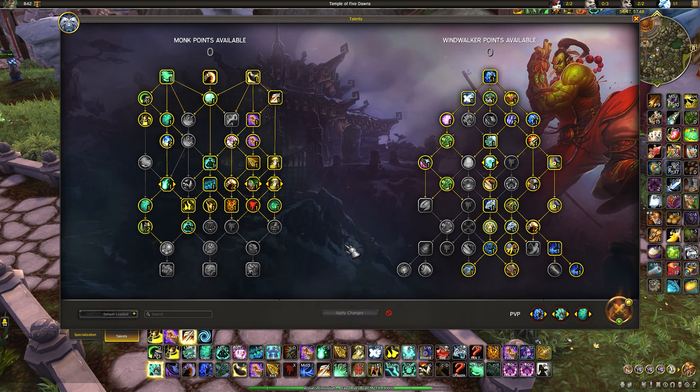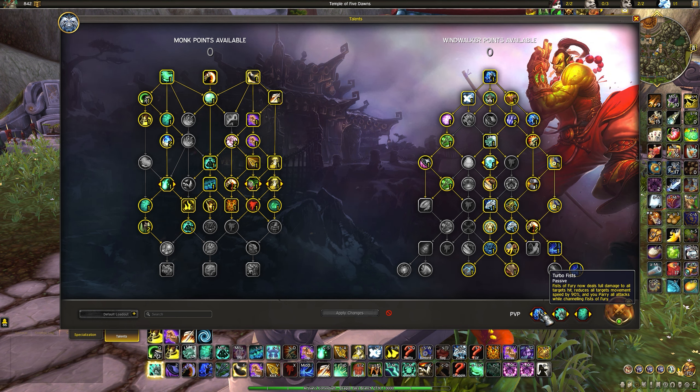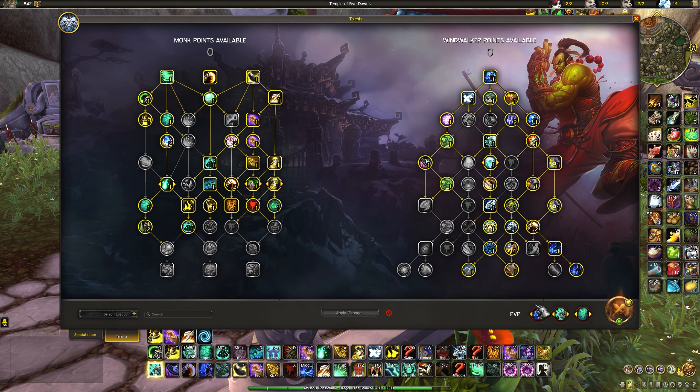For PvP talents, your three default choices are Turbo Fists, Alpha Tiger, and Reverse Harm. Turbo Fists makes Fist of Fury deal full damage to every target hit, slows by 90%, and you parry all attacks while channeling — effectively a defensive and a great AoE peel. Alpha Tiger gives 20% haste when Tiger Palming a new target, kept up frequently against pet classes or when Shaman totems are around. Reverse Harm increases Expel Harm healing by 60% and generates extra chi.